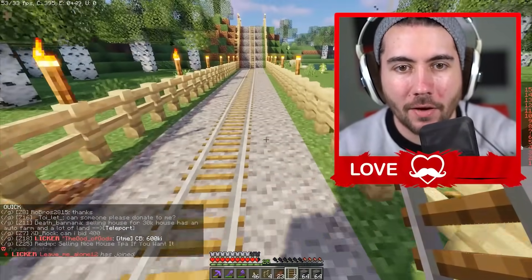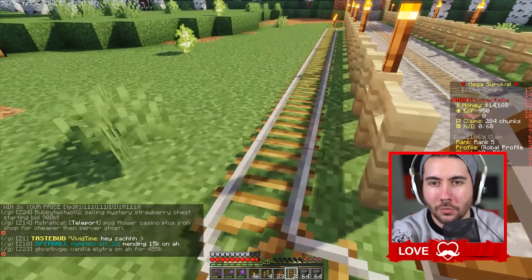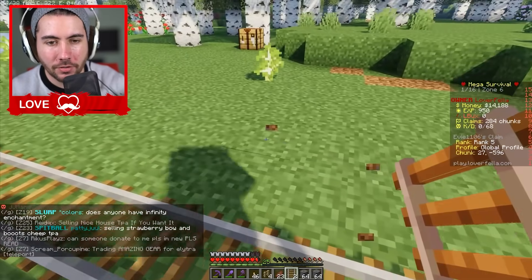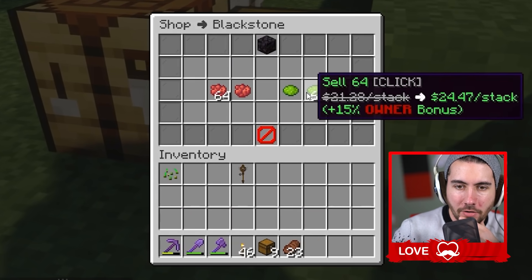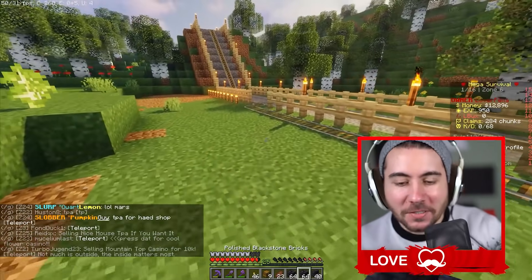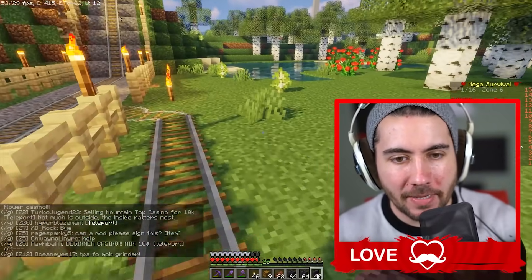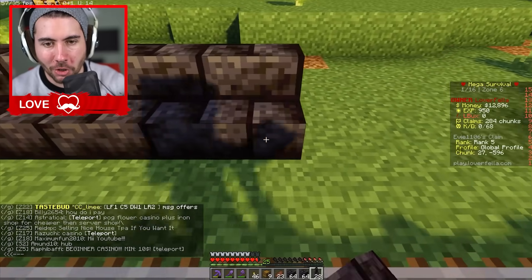All we need to do now is add a lever or one of those activator rails that'll switch, and they can just take a quick pit stop at my place and go from there. So this will be the entrance to the mall. We're going with the nether theme because Lover Industries is officially expanding. This is the new Lover Industries Mall right here — just a big fat staircase all the way along just to showcase our wealth.